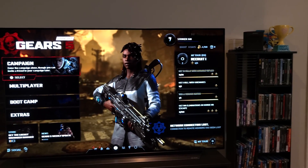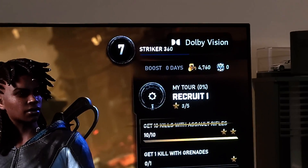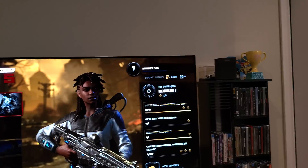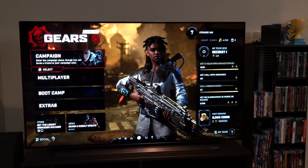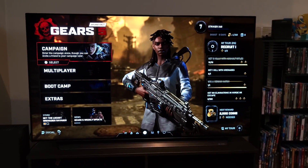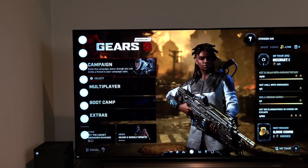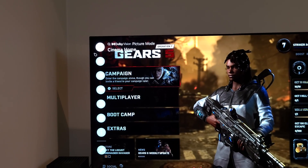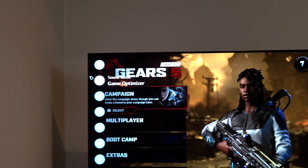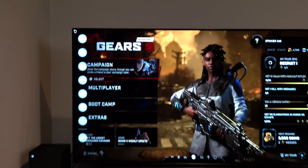We're just going to load up a game — this is Gears 5 — and you're going to see in the top right corner it says Dolby Vision. So this is Dolby Vision gaming. Going over to settings right now, I'm on firmware 3.11.23.